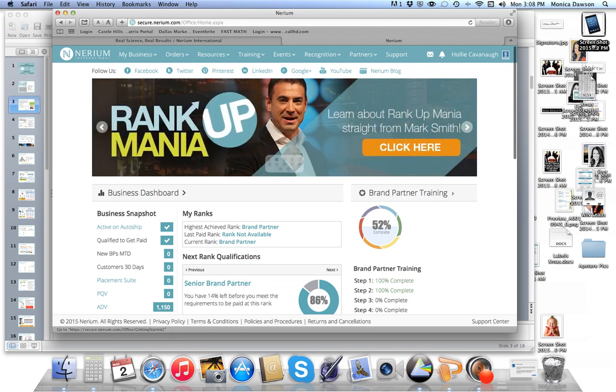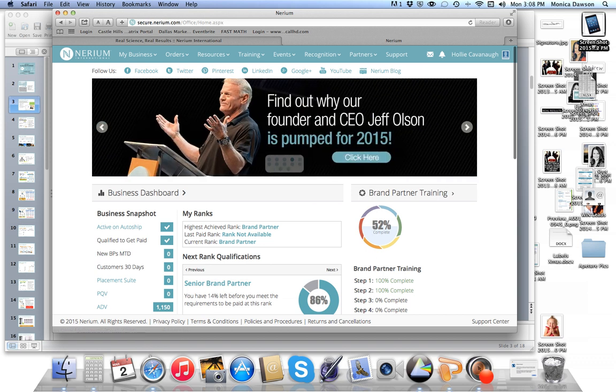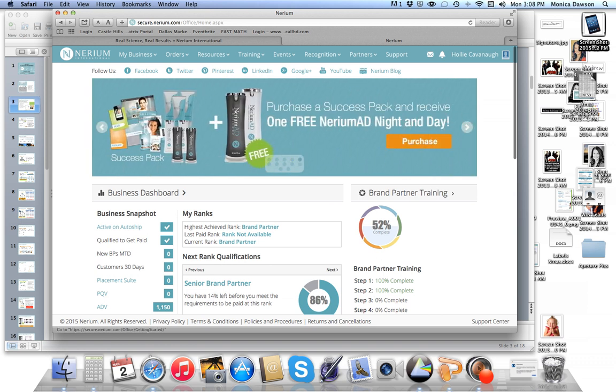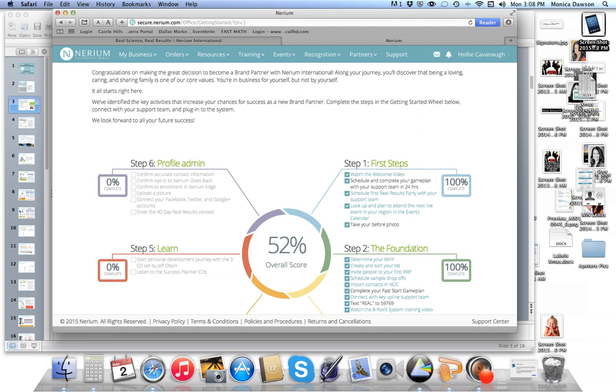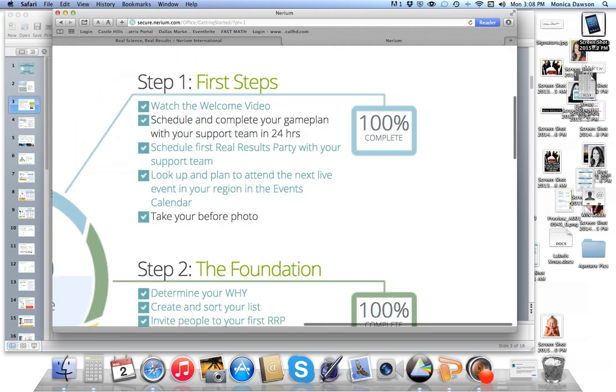The back office is where you manage your business — you track orders, see customers, and see commissions. Notice the new brand partner training wheel to the right. This training wheel is designed to take you through the Nerium process in baby steps. Step one includes watching the welcome video, scheduling your game plan — which we're doing right now — your first Real Results Party, and looking up events in your area. If you go through this training wheel in your first week, you'll cover all of the bases.